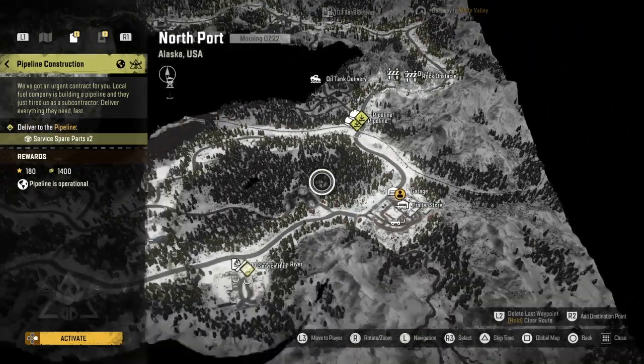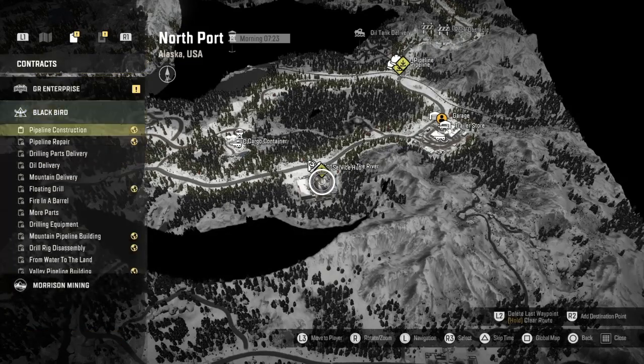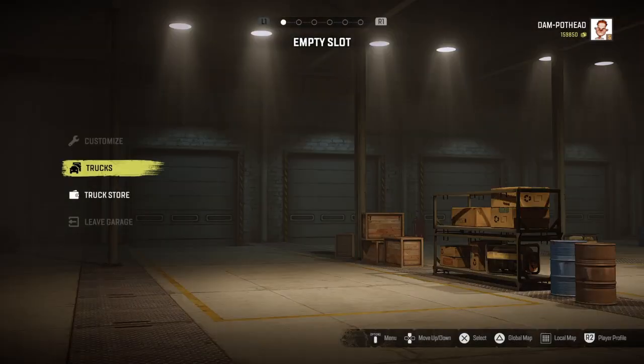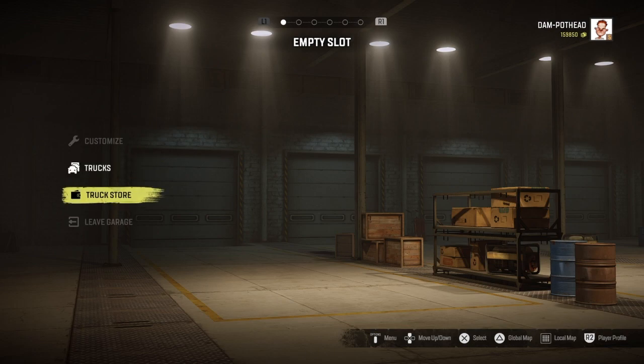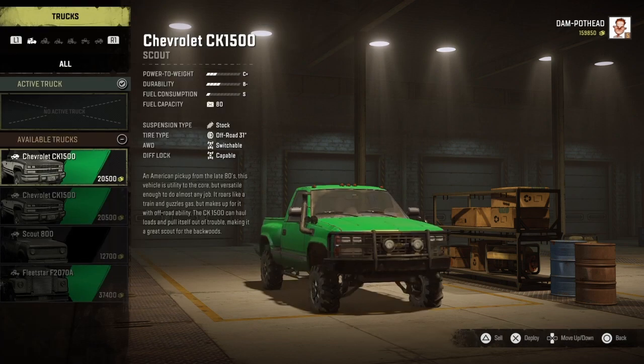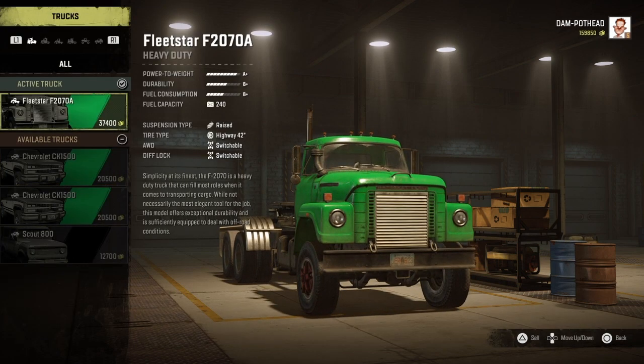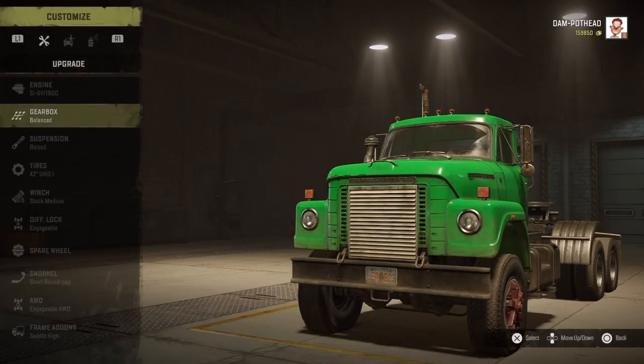What I'm going to show you guys today is it's super easy to get that thing unblocked. Once you see the garage just up above where my hit marker was, that's where we're going to spawn in. As soon as you get in the garage there in Alaska, you're going to want to pick a truck that can withhold some weight and carry some cargo.